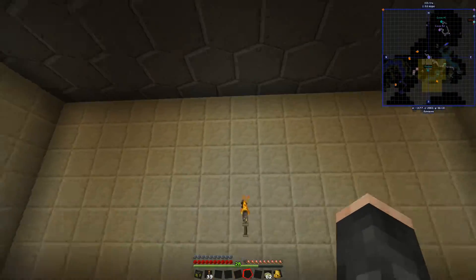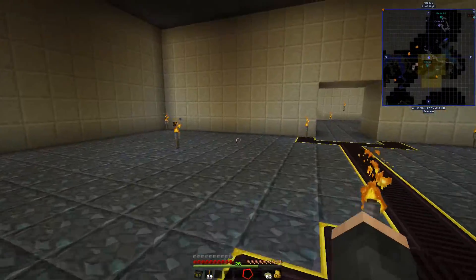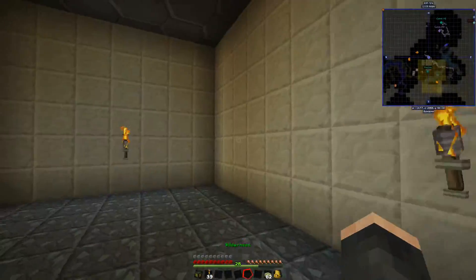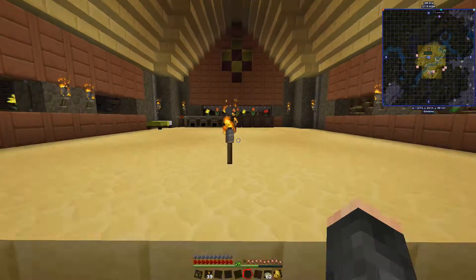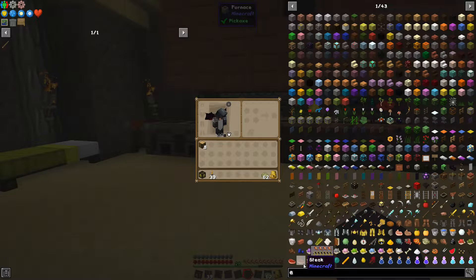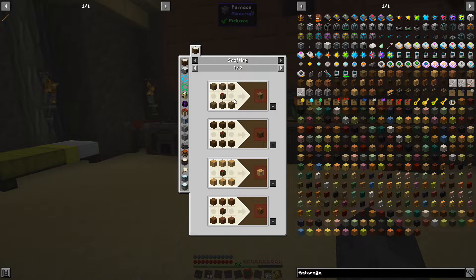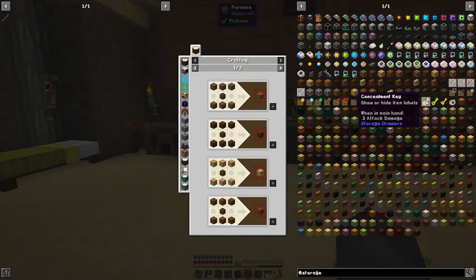I want to turn this into kind of a storage hub because I want to have computer terminals around so I can access storage. What we'll do today is get some storage drawers. Storage Drawers is a mod that lets you make drawers that store items. You can make a basic drawer with just oak planks and a chest — it holds 32 stacks per drawer. You can use storage upgrades to progressively upgrade them, and also make keys to lock, unlock, and conceal labels.